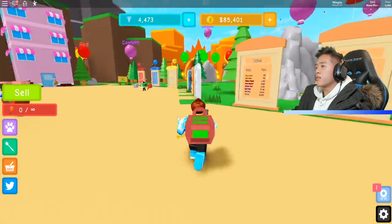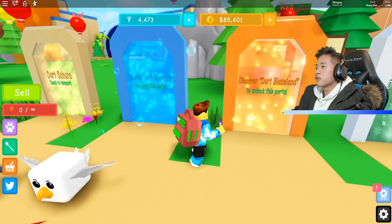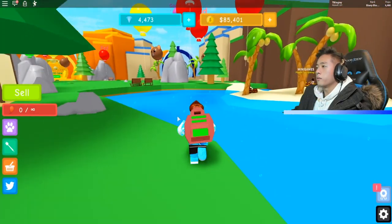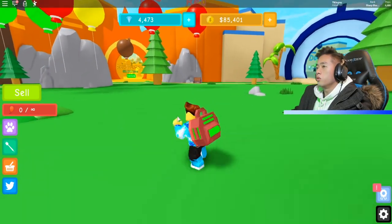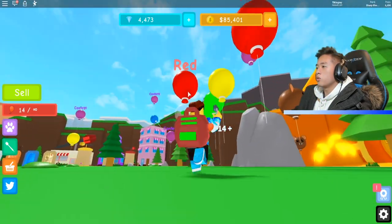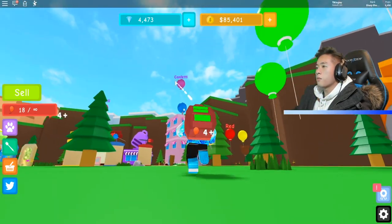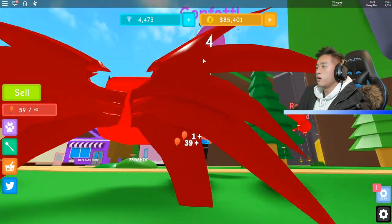We got 3,000 pops. Let's go ahead and sell — we have 85,000 now, that is crazy. Let's go to the dart aquarium. I kind of want to go to a different world now too — this one's about $200,000. Let's just keep popping and get a new pet as well while we're at it.